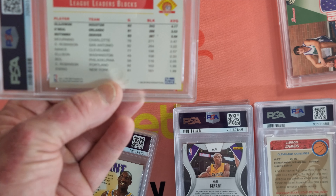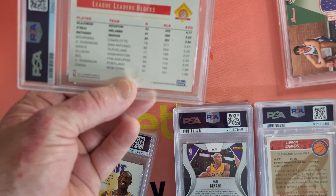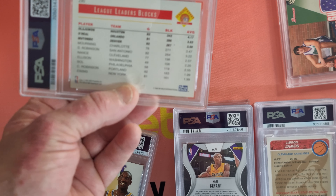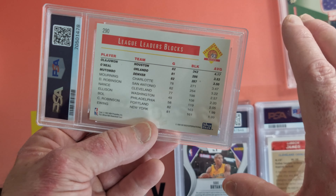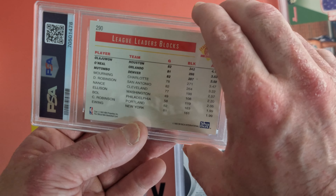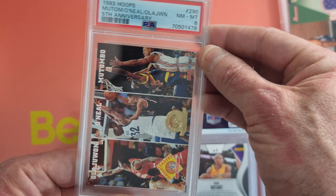We've got the Shaq — oh, this is the League Leaders rookie card. I think this is the 5th anniversary edition, so the gold stamp one from Hoops 93. Pretty cool, this is the larger one — O'Neal Mutombo Blocks League Leaders. And we get a Near Mint 8. Not bad.